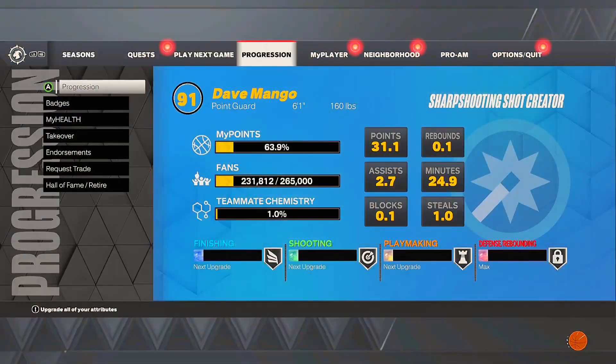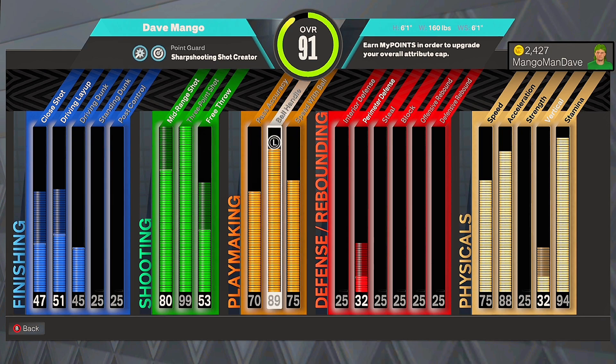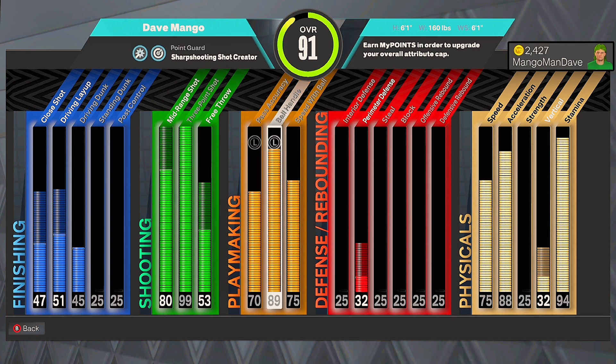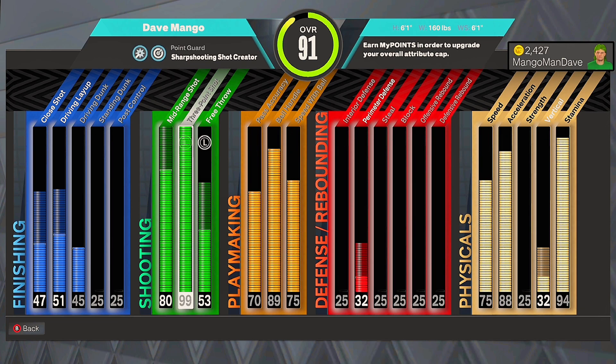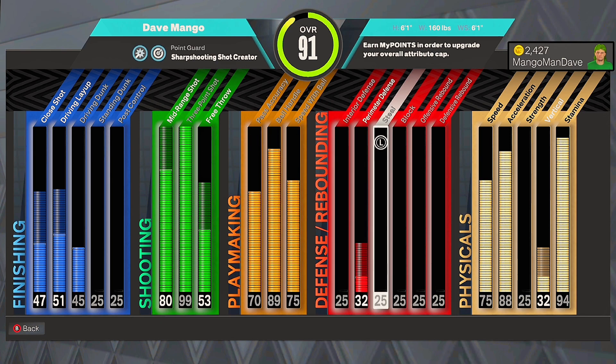Let me show you my build real quick. A lot of you have seen it already. It's my max shooting badge, max shooting statistic, sharp shooting shot creator. It gets a 99 three-pointer, 98 or 99 mid-range, and 47 shooting badges. It also gets 89 ball handle, so I can get that Hall of Fame quick first step. Very useful for getting open.